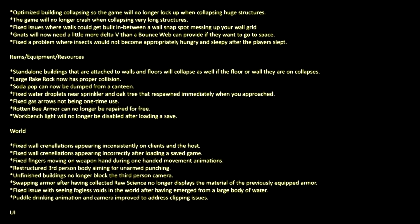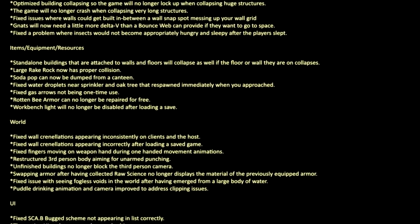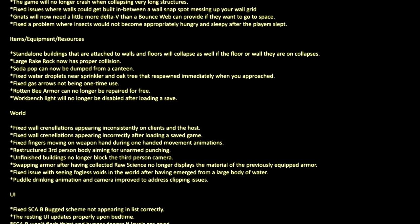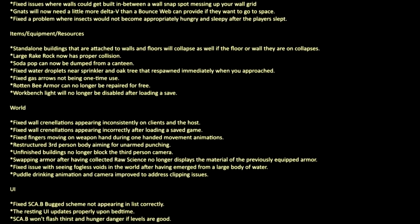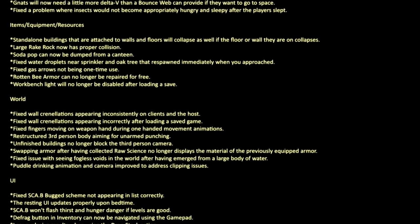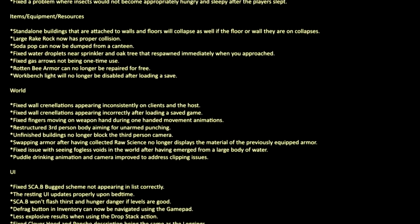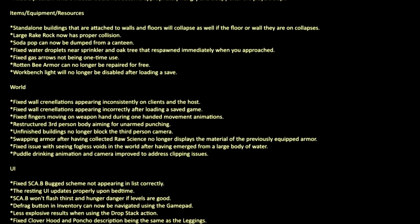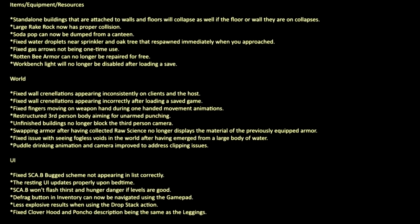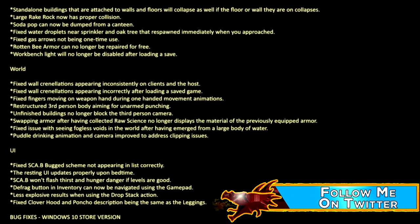Items, equipment, and resource fixes: standalone buildings attached to walls and floors will collapse as well if the floor or wall they are on collapses. Large rake rock now has proper collision. Soda pop can now be dumped from a canteen. Fixed water droplets near the sprinkler and oak tree that respawned immediately when you approached. Fixed gas arrows not being one-time use. Rotten bee armor can no longer be repaired for free. Workbench light will no longer be disabled after loading a save.